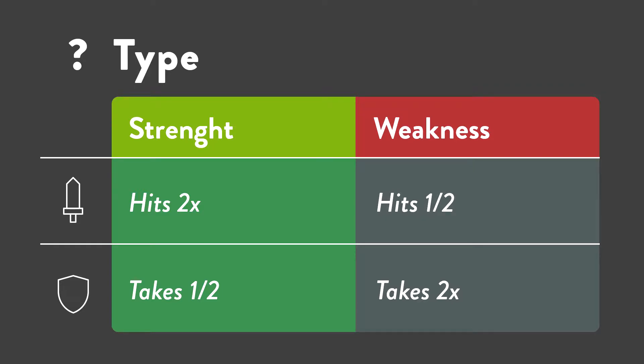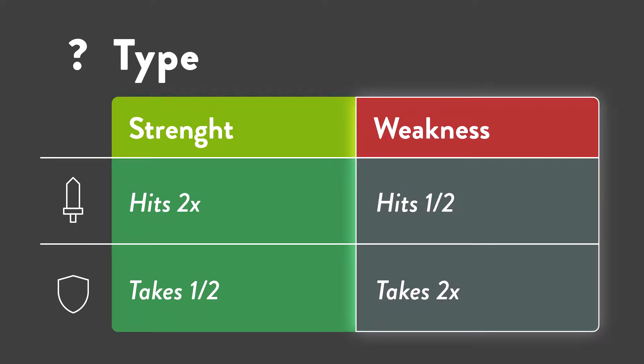On the other hand, the right column shows the weaknesses of that type: which ones it will deal only half damage to, and which elements can deal two times the damage on it. Our focus will be on the second column in order to explore the weaknesses of that type, how to tank its hits, and which elements can double damage it.